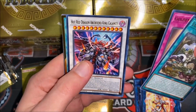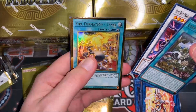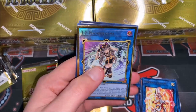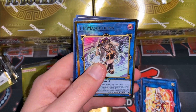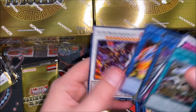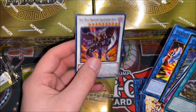More dino stuff here — Hot Red Dragon Archfiend King Calamity, Fire Formation Tenki — alright, nice reprint there. And IP Masquerena; this is the original art, of course there is the option to get the alternate art which looks really nice as well, but I'll take that. We got Striker Dragon and another Red Dragon Archfiend card — awesome.